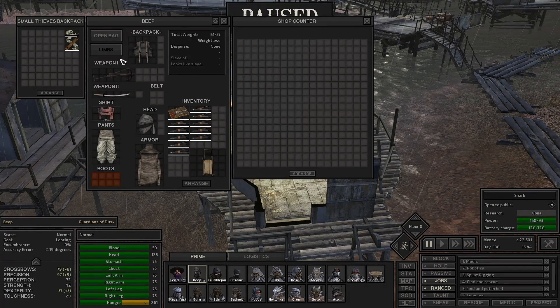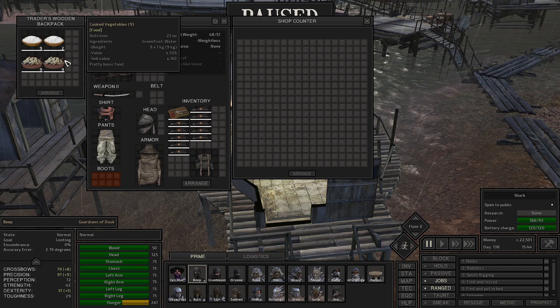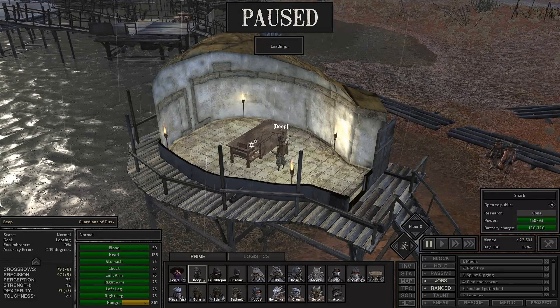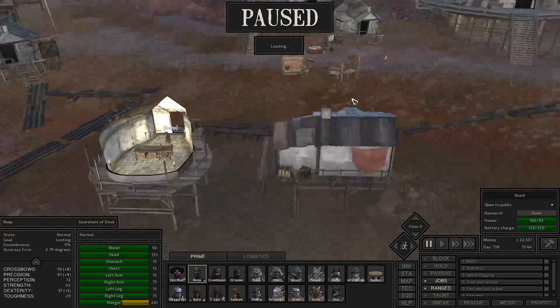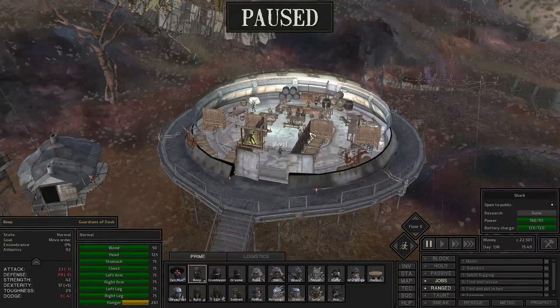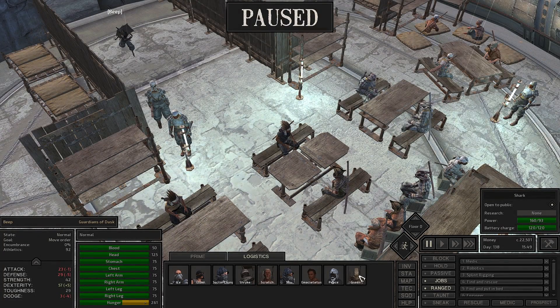We're going to set up these little satellites that sell food for us. Let's go and put all of the food in there. Hopefully this means that food will just be bought autonomously by people and we will be able to get money that way. But we have our hauler slash turret here.